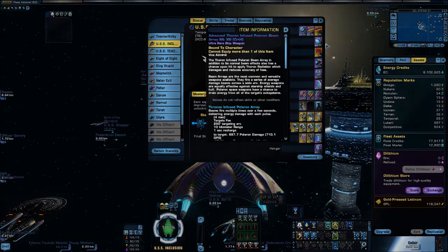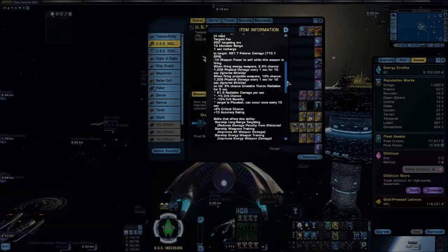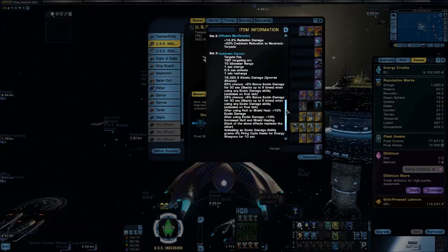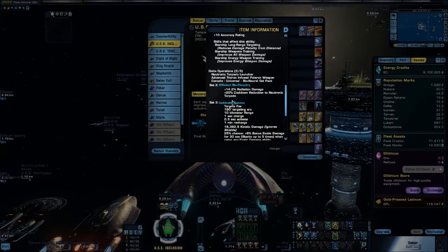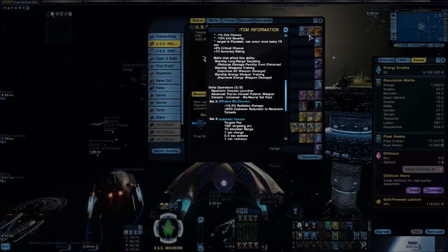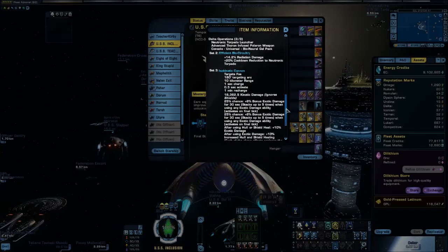This is recommended for high EPG builds because it is such a heavy hitter and it scales with your Exotic Particle Generators. Now let's take a look at what else it gives you, because this is a three-piece bonus. The two-piece bonus is quite nice as well — you get a boost to radiation damage and a twenty percent cooldown reduction to the Neutronic Torpedo, so your Neutronic fires faster. You also get a boost to radiation damage from both the Neutronic and the Thoron Infused Beam Array, so it kind of buffs itself.